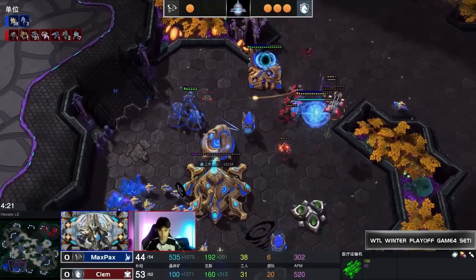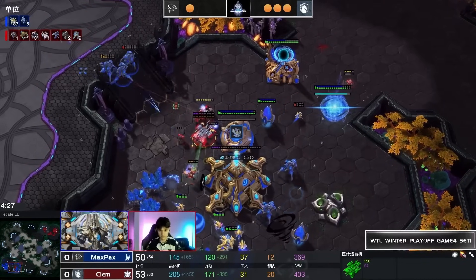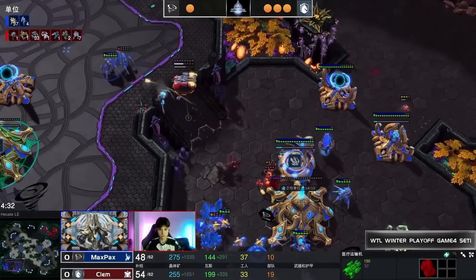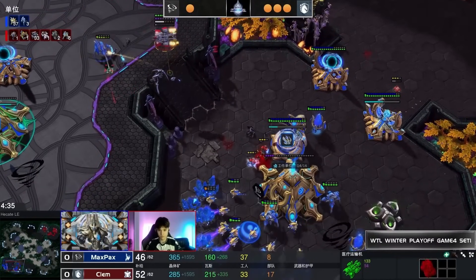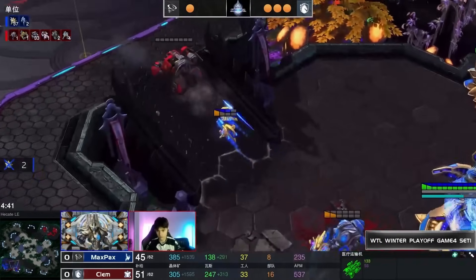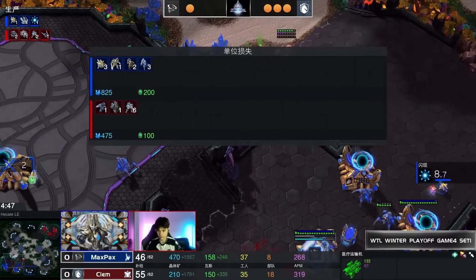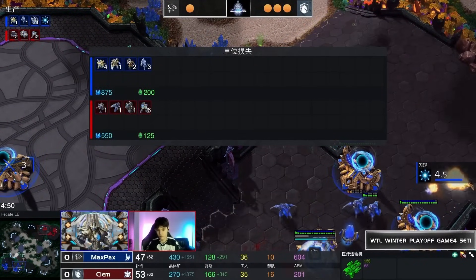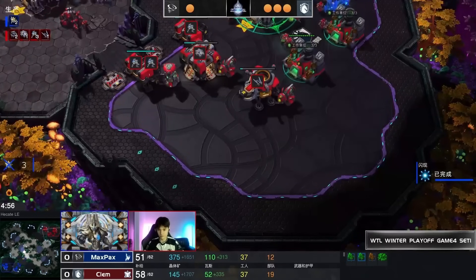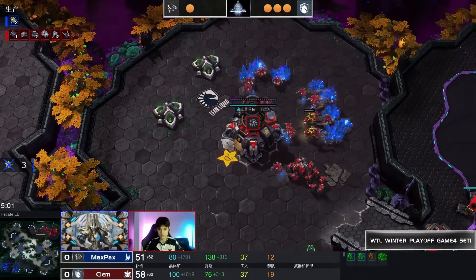A Widow Mine shot goes off with Stalkers taking a little damage. This is a push straight into the natural expansion — Clem chasing Max Pax down. Stalkers are low and Clem turns onto those hurt Stalkers. He keeps the Cyclone alive — he's been so good at Cyclone micro today. Clem loses the Cyclone going up to the high ground, but three probes go down, and Clem's Cyclone micro has just been so impressive throughout.